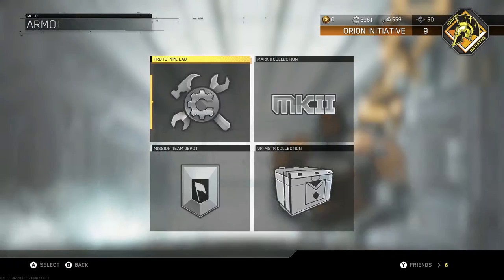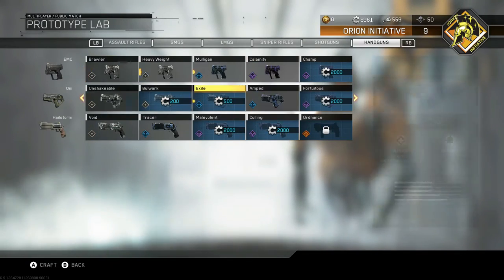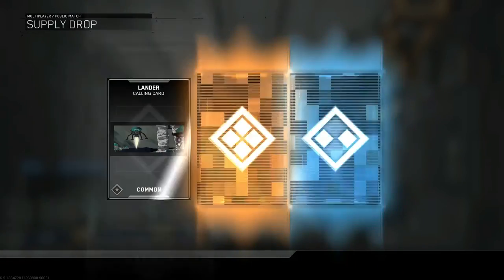Supercell - let me check it out. Pretty sure that's the one that uses the shotgun slugs in it. Handguns - yeah, releases a wide energy blast when fired. So I'll probably end up using that. I'm really excited that I have that. I'll probably use that on all my sniper classes as my secondary. But I just want to get the new handgun and the axe, and hopefully at least a single variant of the new AR.